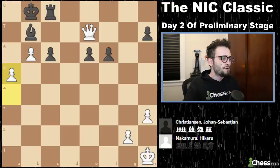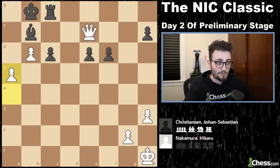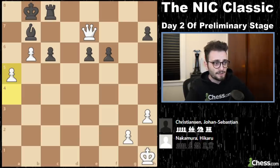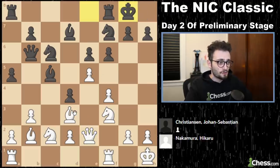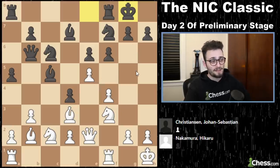Hikaru beat Christensen so hard, it was like Christensen owed him money. Long castling was no good — he had to probably go short side, and even then it's probably bad news coming. Most likely even that doesn't work. Maybe he had to castle earlier. Just castle, folks. Just castle. Stop not castling.